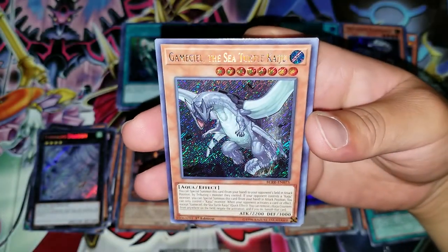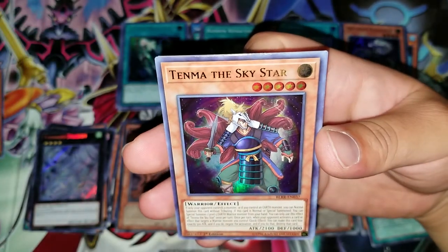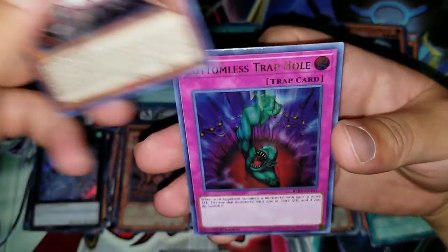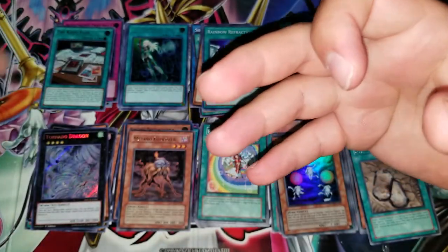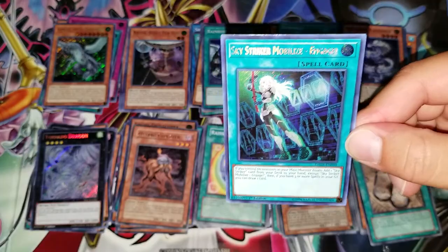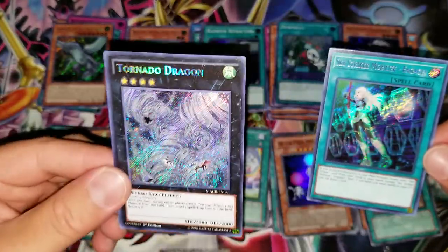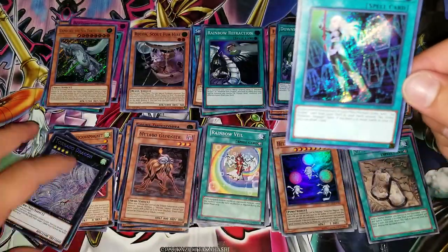Let's start off this pack with a Gamma, Seal the Sea Turtle Kaiju for a Secret, Tenma the Sky Star, Eater of Millions, Bottomless Trap Hole, and the Kaiju Files. Guys, this was an incredible opening — this was awesome. I got a secret from Maximum Crisis; this could have been an Ash Blossom. An Ash Blossom and Engage pull in the same video would have been insane.